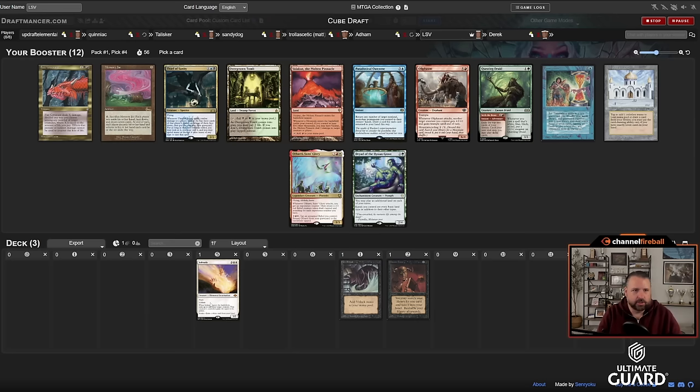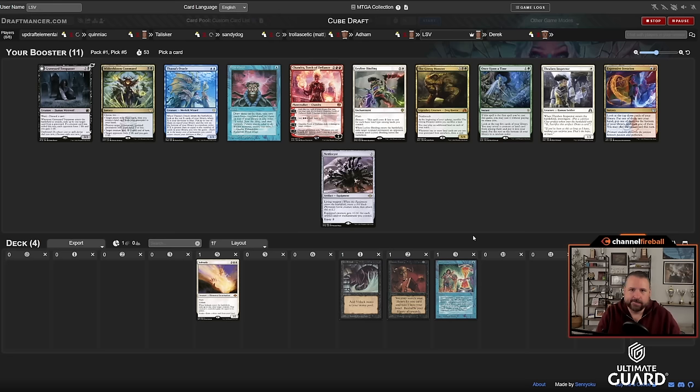In hindsight I would have rather taken a fetch land over Solitude given the way these packs are going, because now I'm taking Time Twister — I have DT and Dark Ritual so Time Twister works pretty nicely with those cards. Passing up Library, Fire Covenant, Othari. I can't really cut the red stuff too well, but Time Twister is too busted a card to pass up, especially fourth pick.